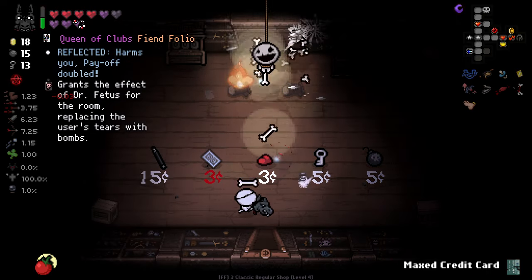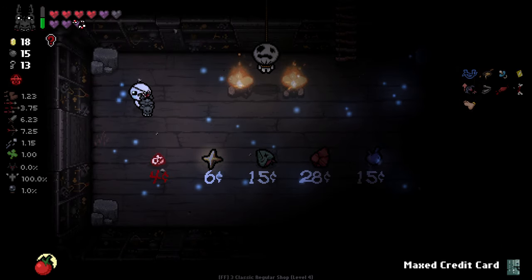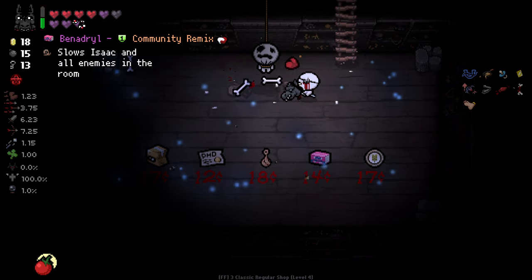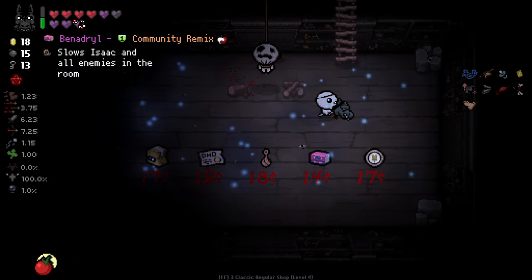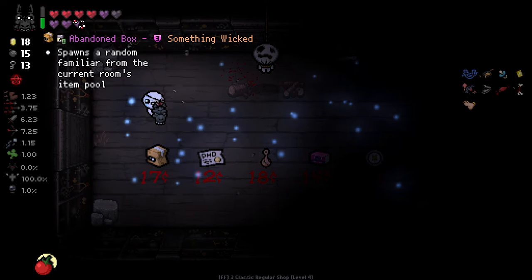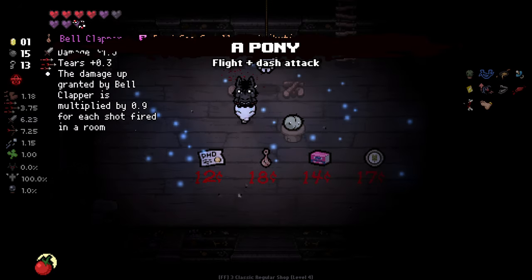I just took some damage there — I think that was fake damage. Drop down here, see if there's anything worthwhile already. There is not. Maxed out credit card. So — PhD is kind of worthless. Bell Clapper's good. Abandoned Box is nice. I think I'm going to go with Abandoned Box for now — random familiar could be really good. Here's the cactus — it wasn't that good. We'll see if we get any more money for any of those other fellas there.